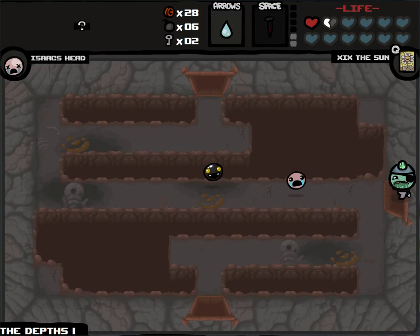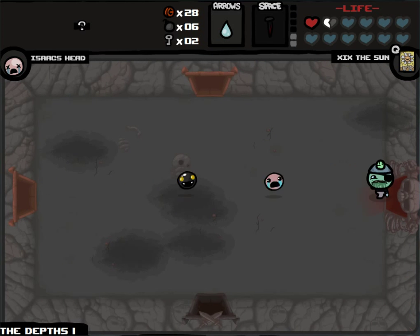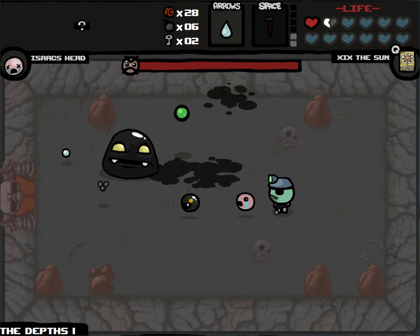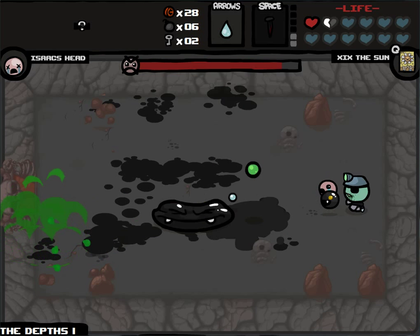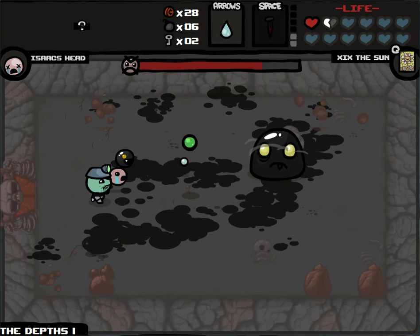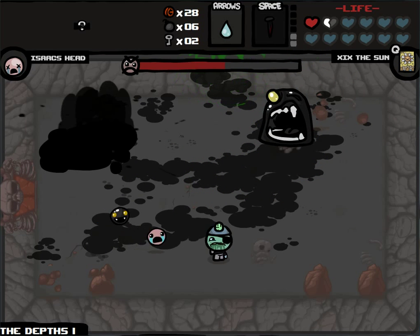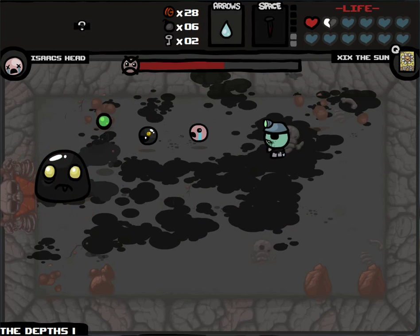I don't have enough keys to justify those golden chests. I don't know why I took a tail — probably in hopes of becoming Guppy, which would be awesome. We're fighting Gish, which is interesting, because since we already have Little Gish, instead of dropping Little Gish, Gish will just give us a normal boss drop, which is fine. Normal boss drops are good — some of them. Pagan Poi excluded from that.